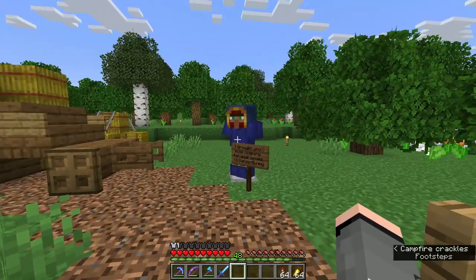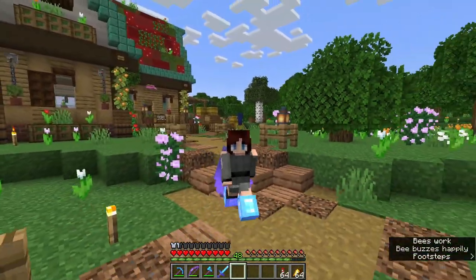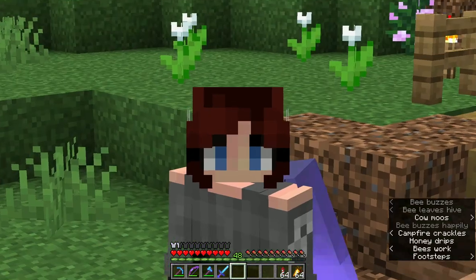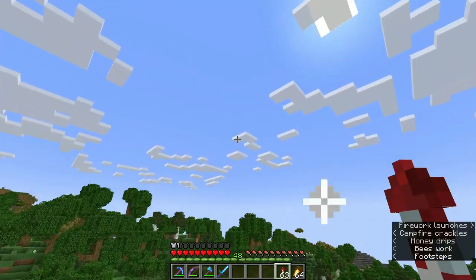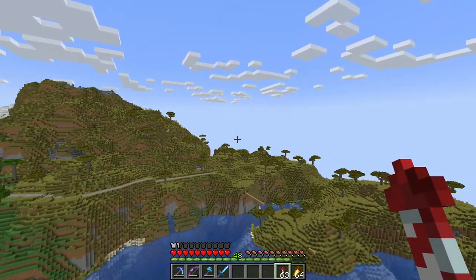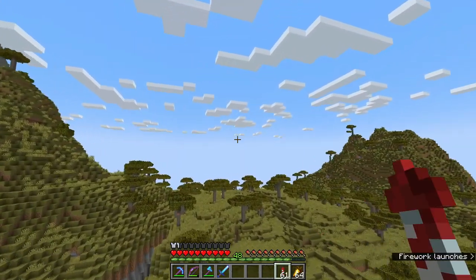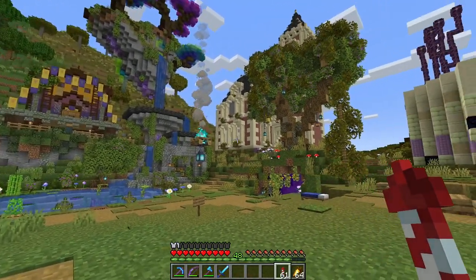In today's episode I've got a lot planned — probably way too much — but I'm going to build a bee farm and set up our very first shop on Crossroads. Let's fly over to the shopping district. It's just as easy to fly as to go through the nether because we're actually so close. I'm going to show you where I'm going to put my shop and some other really cool shops that have popped up over the past couple of weeks.